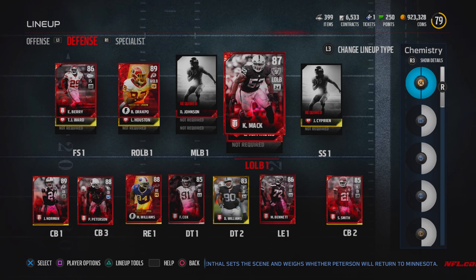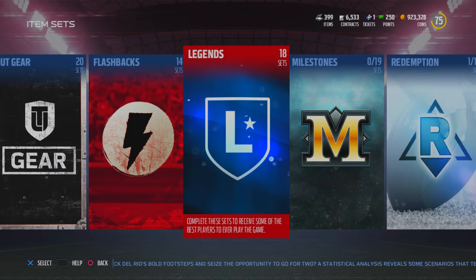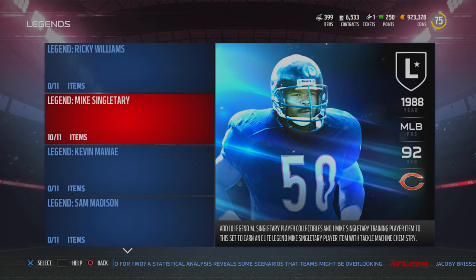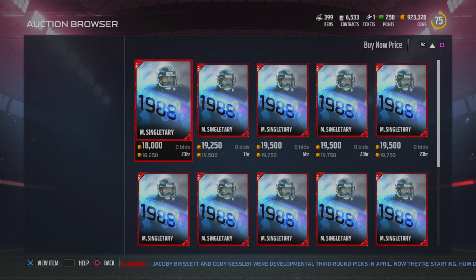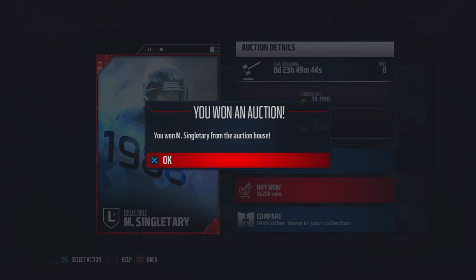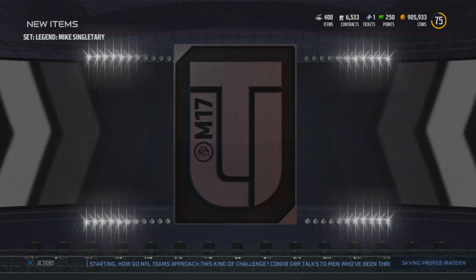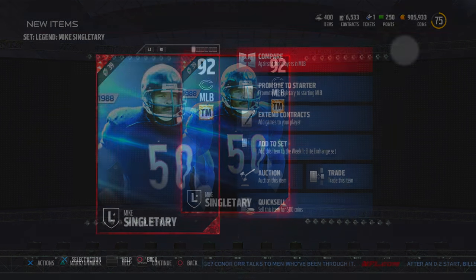Khalil Mac I'm not getting rid of, but I did get rid of Clay Matthews. Khalil Mac will be left outside linebacker number two, so we have to bring in a left outside linebacker number one. Starting things off, I am upgrading the middle linebacker spot — I've been working on the Mike Singletary set. I had one more item remaining, his collectible, which goes for about 19 to 20k. With no hesitation I dropped those coins to complete the set. There you have it: 92 overall middle linebacker Mike Singletary.